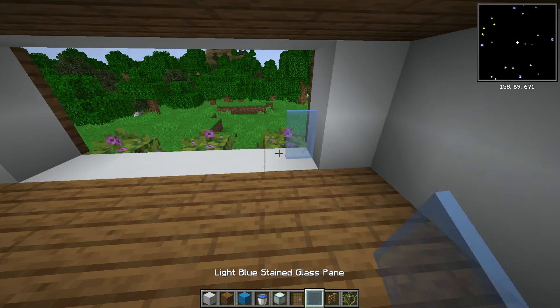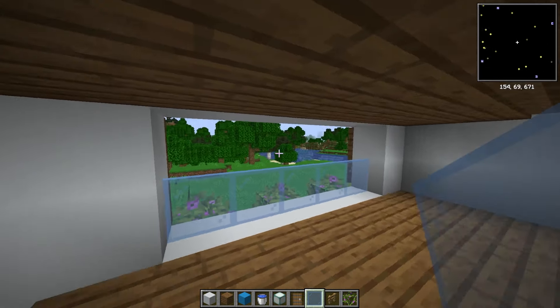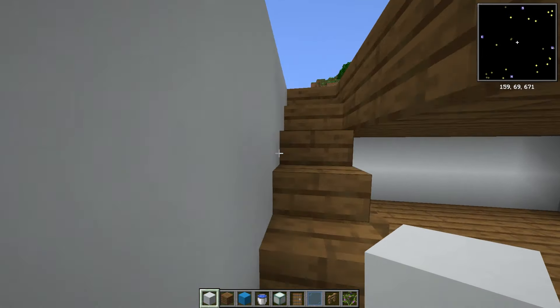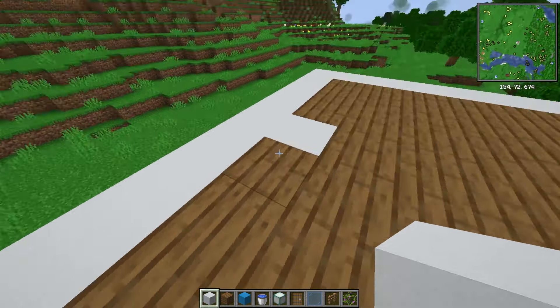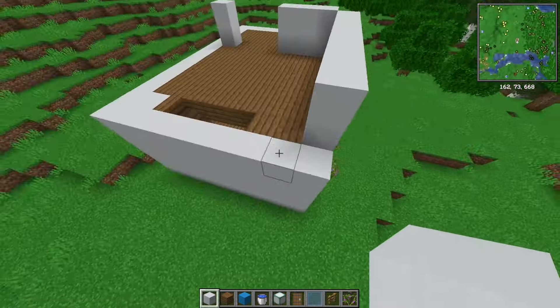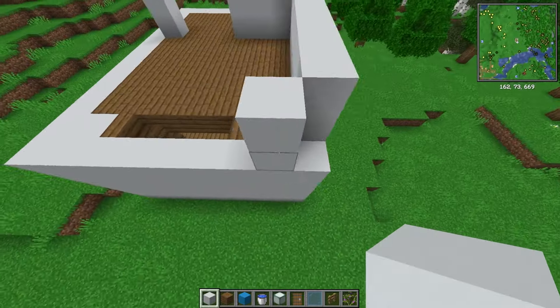It'll give it a nice effect when you come to finally do your interior. Heading back to the window, use some light stained blue glass to create yourself a little bit of a bottom windowsill and it looks lovely. Head on back upstairs and add in a two-high wall all the way around the edges to give ourselves that locked-in feeling. Make sure to leave the corners blank as we're going to use them for something later on.